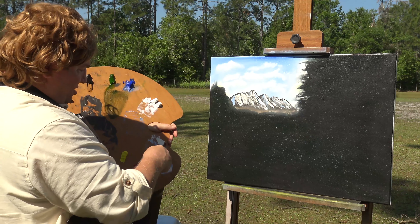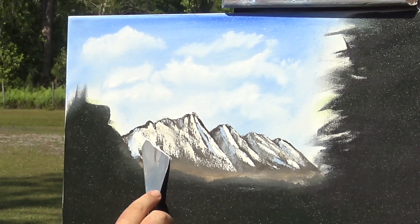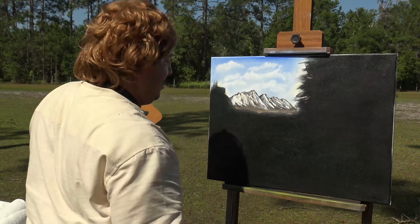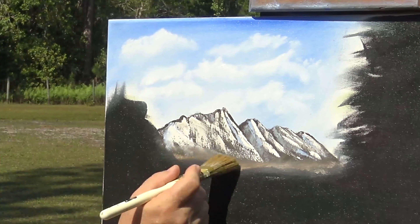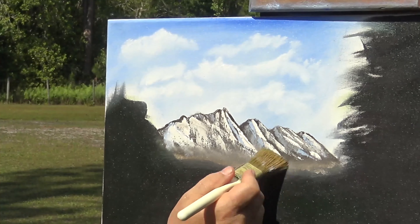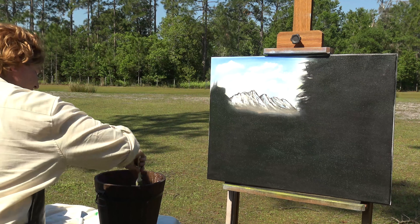If you don't like the way it looks, just go back into your white and bring some white right over that. You can change the mountain — it's your mountain, you tell it what to do. Let's just soften out this bottom area, and run right back up those mountains, softening it but remembering the shape of your mountain as you do this. Clean off the brush — I enjoy that part.